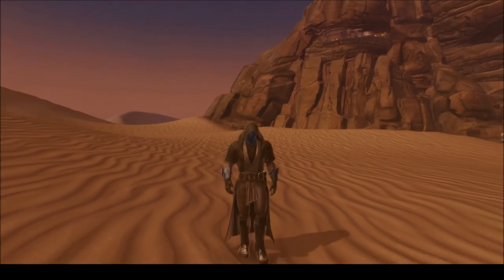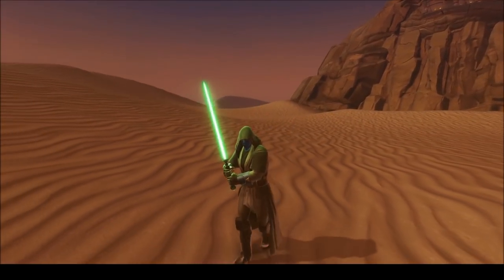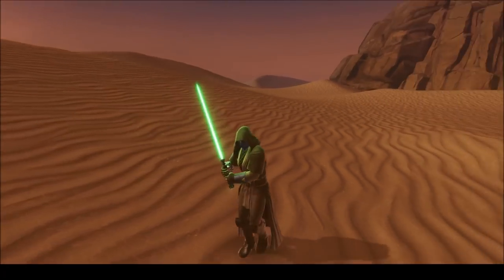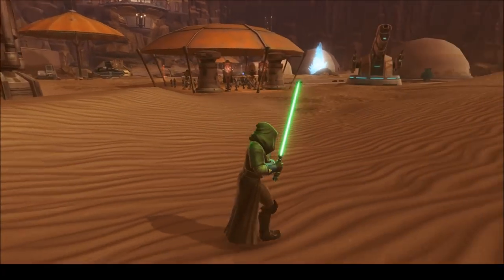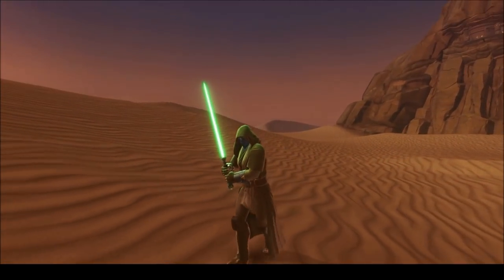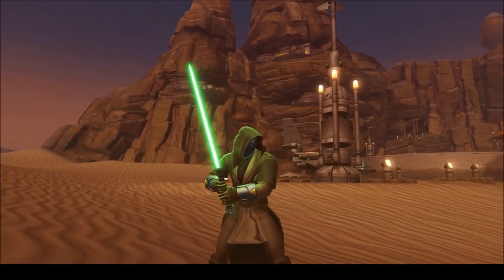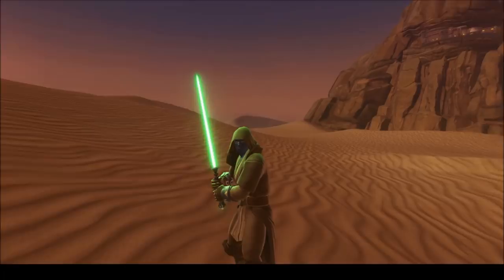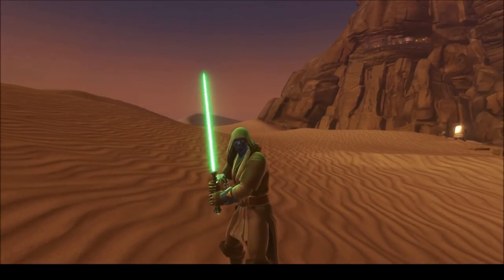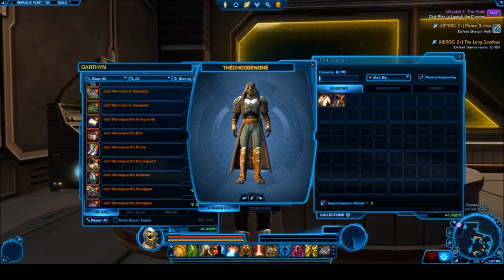One of my favorites here is this robe. It has actually been re-skinned into the Classic Conservator and the Conservator — it's not a complete re-skin but very similar. The only difference is if you don't like the hood you'd have to buy the cartel market version. But if you're on a budget and want a cool Jedi Knight look, this is the place to go. I really like the wrinkles near the chest — it has some really nice detail, and you basically pay no credits to get it.